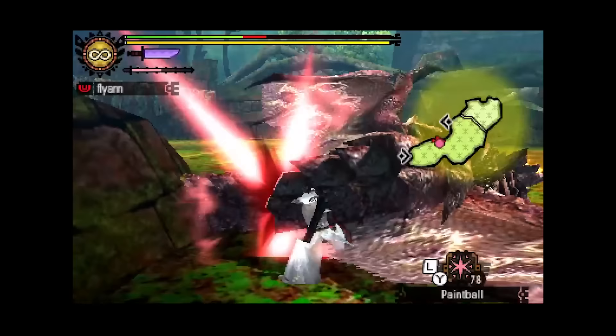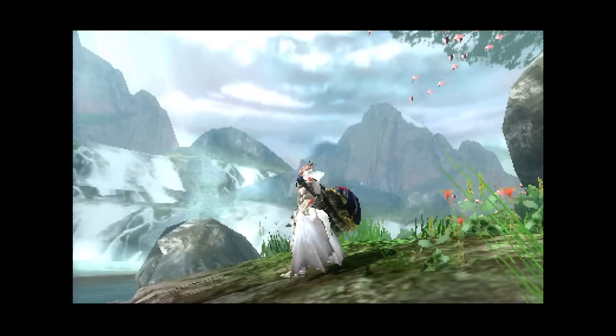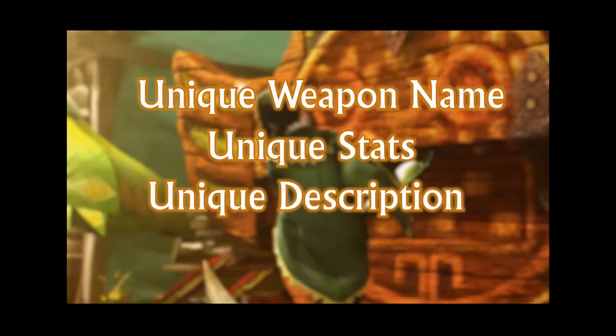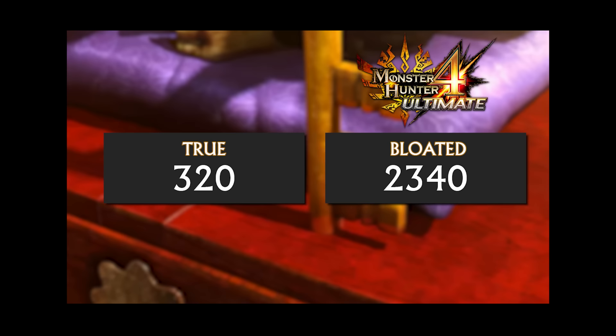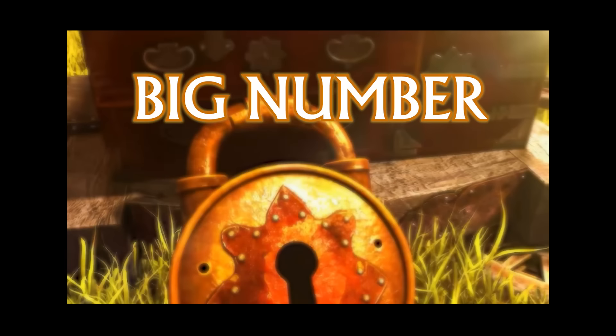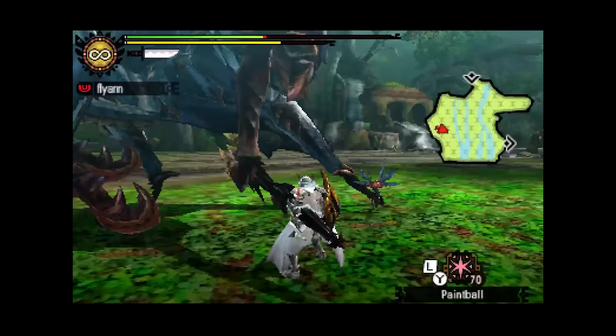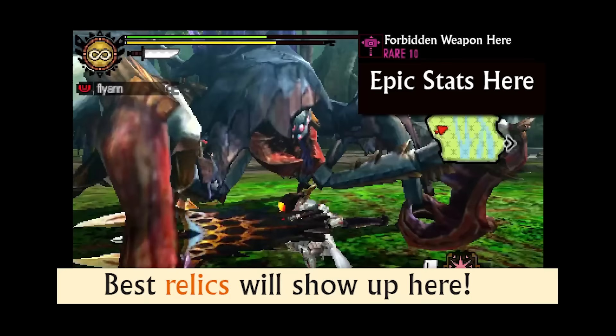Something to note is that unlike the forbidden weapons in Monster Hunter Tri, the weapons in this game don't have a unique recolor. Most of them share a weapon model with something that already exists within the game, which makes sense considering 4 Ultimate has an absurd amount of weapon models to work with. Every single forbidden weapon still has its own unique weapon name, stats, and description, however. Monster Hunter games either use true or bloated weapon numbers — 4 Ultimate uses bloated, essentially big extravagant numbers, and we're going to stick with them in this video. Big number equal good. I will be comparing these weapons to the best weapons in their respective weapon types, including the best relic weapons, so I can show you how strong these weapons truly are compared to the best official weapons the game offers.